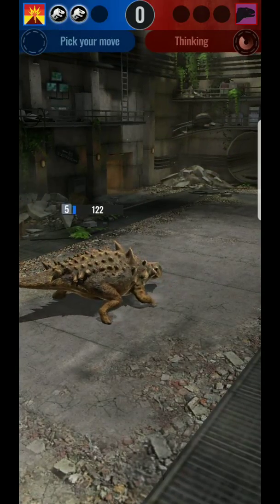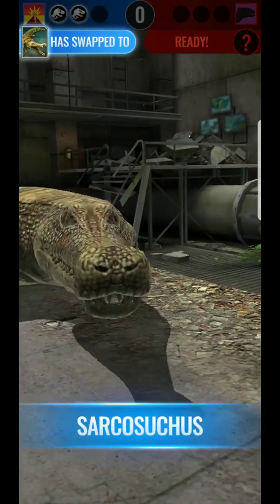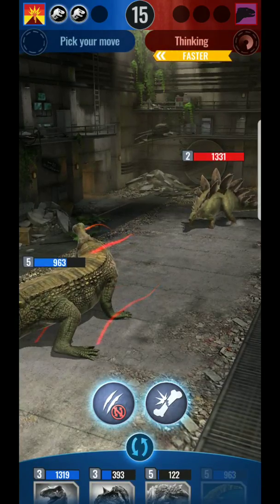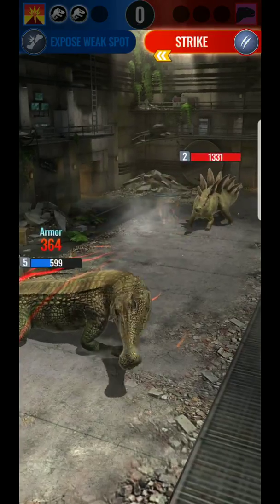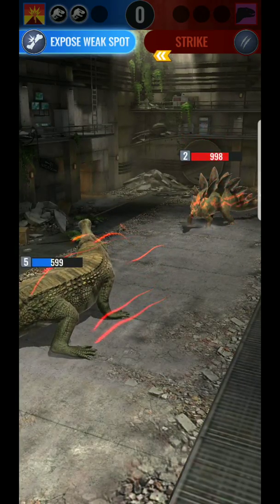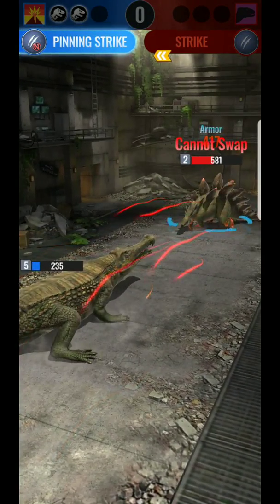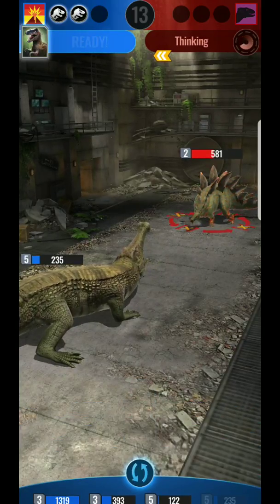Now he's got a Stegosaurus, bringing in his heavy hitter. I'm gonna get out of there and do some damage — I can make it so he can't swap out. I'll decrease his speed too. He hit me hard right off the get-go, but if I get him with this one he can't swap out. Now he can't swap out, so I'm gonna throw in a big guy.